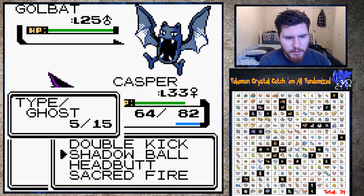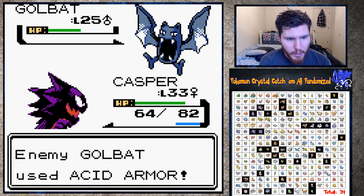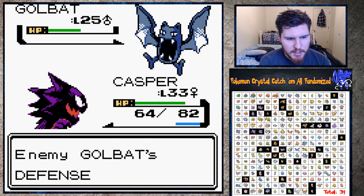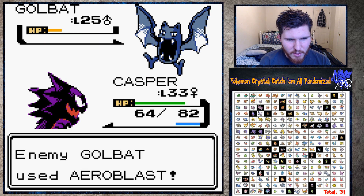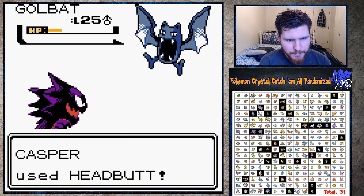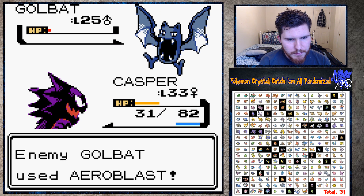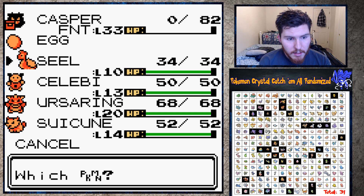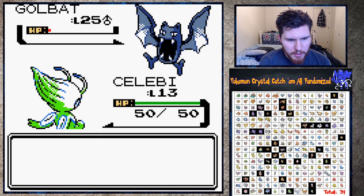So we have one Sacred Fire left for if there's any crazy grass types or steel types - steel is probably our worst draw here. It's a level 25 - it's just a Golbat really. Shadow Ball is going to take two hits to kill. It's increasing his Defense - won't matter for Shadow Ball but unless we get a really good roll it's not gonna kill. We are dead - oh my god, that Golbat is so tanky. All right, I'm gonna send out Celebi to get some experience on it.